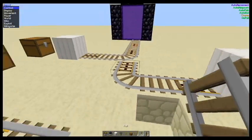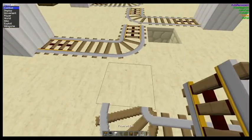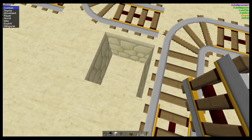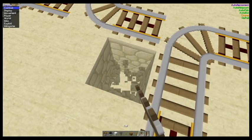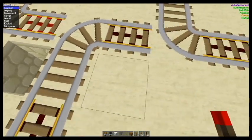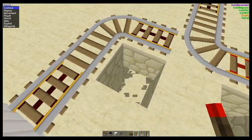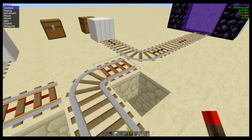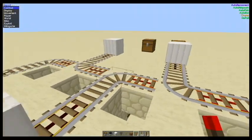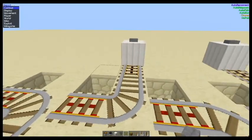So that can happen — if it does, you break the block in front and then place down the rails again just like that. Place the hoppers underneath there, there, and there.